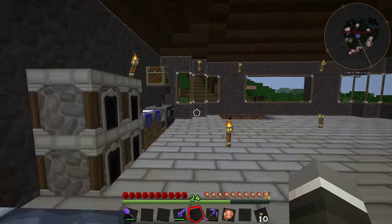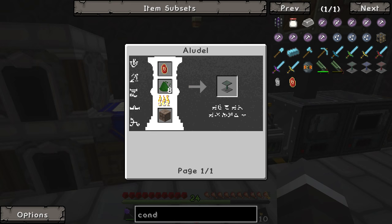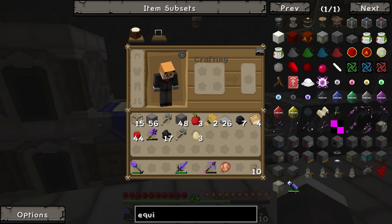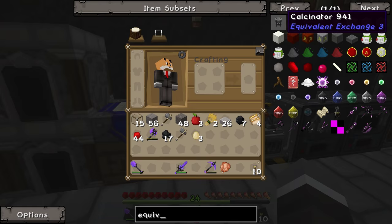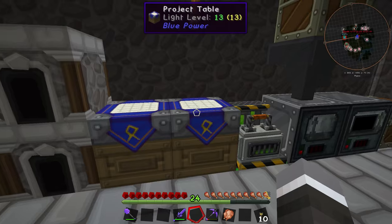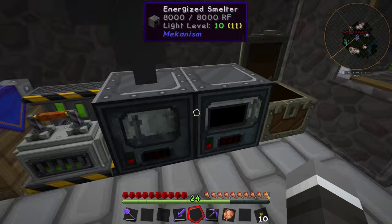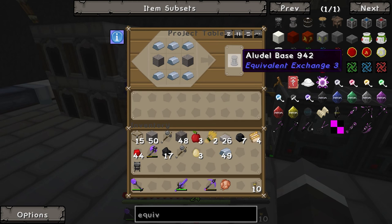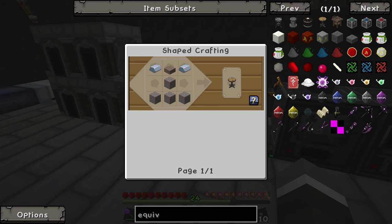Bada bing bada boom, slept. Now we want to move on to making some things from Simple Condensers. To make these we need to put stuff in the machines from EE3 — Equivalent Exchange 3. We need these four items: a calcinator, a little base, a glass bell, and a research station. We've got a butt ton of iron so that shouldn't be too much of an issue. Boom — one calcinator done.